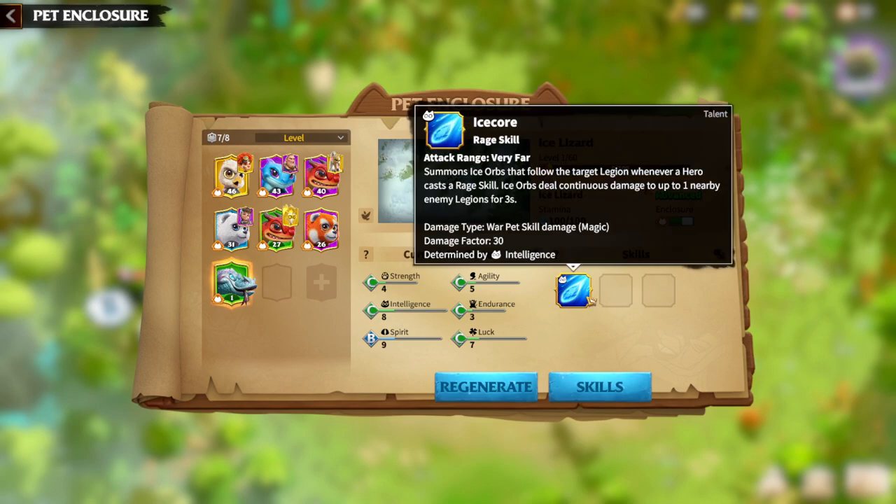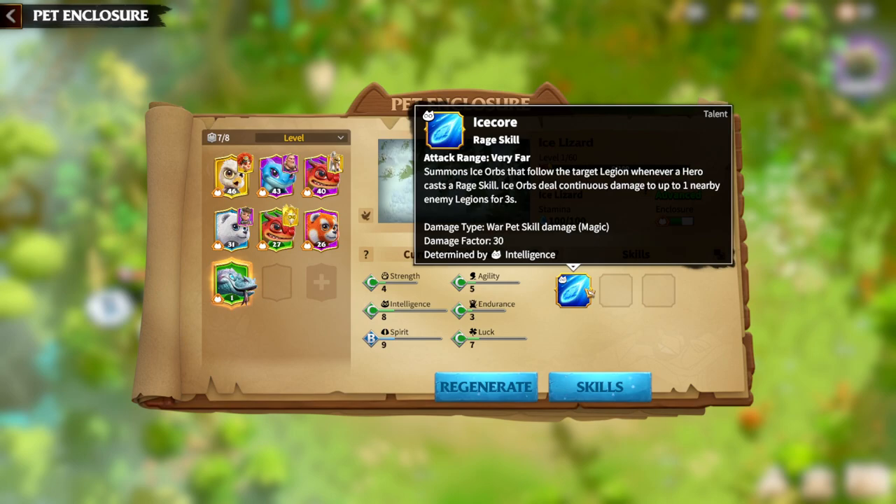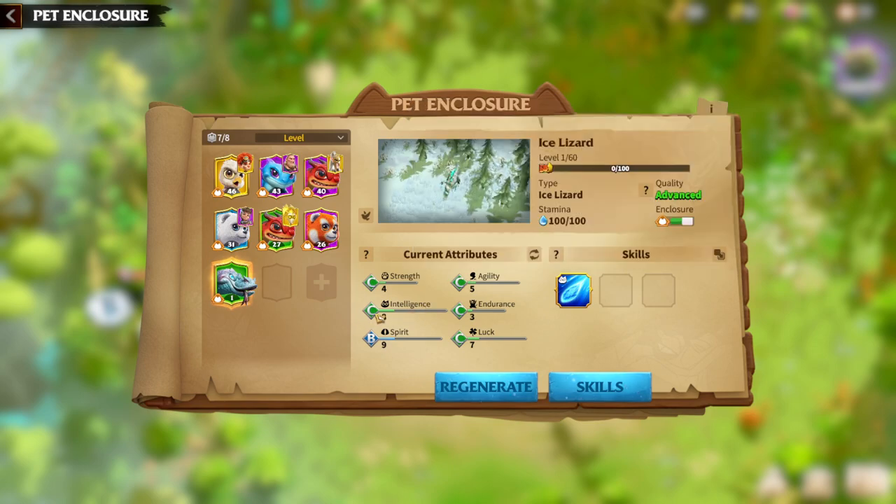The main skill of the Ice Lizard is Ice Core. Basically, the pet generates orbs which deal damage to a couple of nearby legions. It's an Intelligence spell, which means Intelligence will be amazing for this pet.